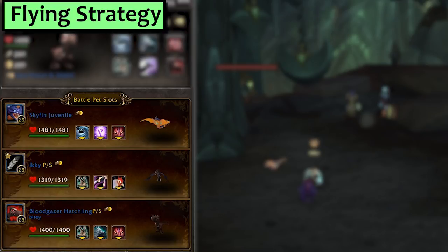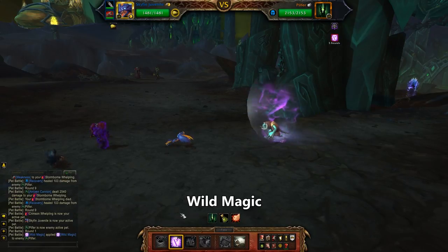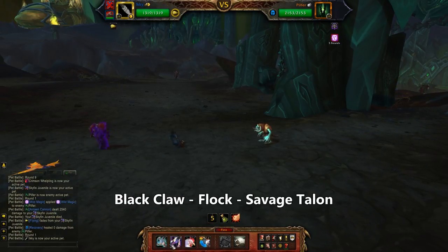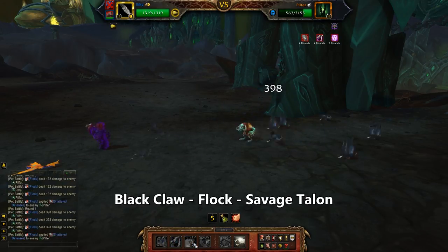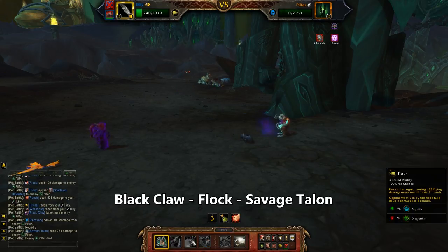Next is Flying and I bet you've heard this song before. First slot is a Skyfin pet with Wild Magic and second is Ikky with Savage Talon, Black Claw and Flock. Start with the Skyfin and lay down Wild Magic then heroically eat the cannon with your finny little body. Bring in Ikky and use Black Claw and then Flock. That almost does it but before you go AFK, hit Savage Talon at least once to really polish things off.